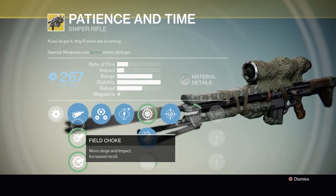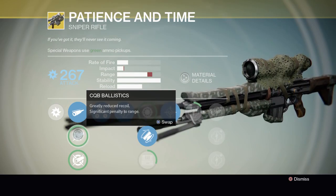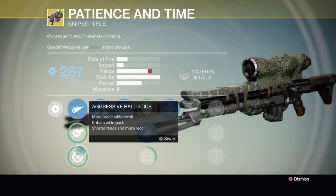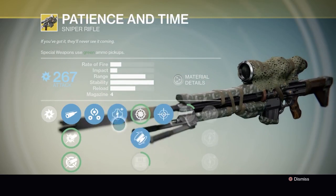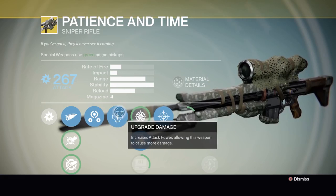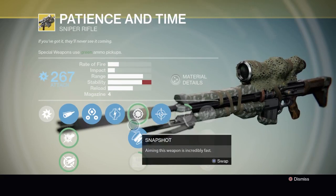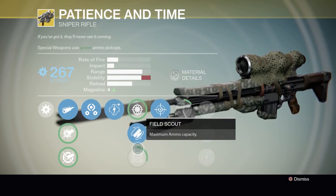Starting with the perks: more range and impact increase, recoil greatly reduced, significant penalty to range, more predictable recoil, enhanced impact, extra range, and more recoil control. Then the radar stays active while aiming down sights, it has incredibly fast aim-down-sight speed, increased stability, and maxed-out magazine.